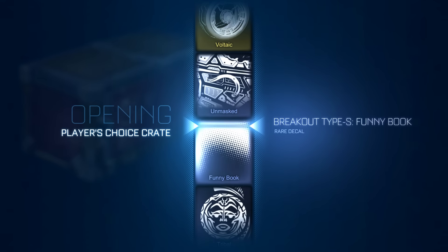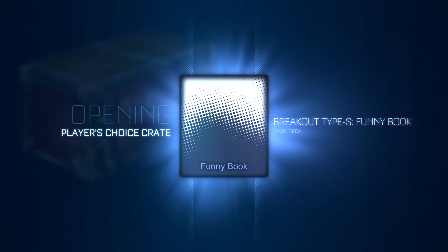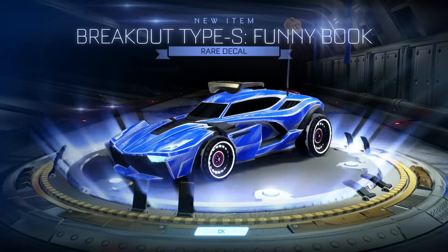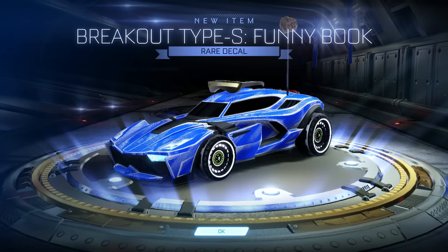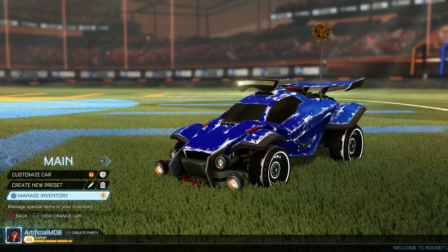A funny book — haha, very very funny. That's hilarious. Oh my days, the crate king reigns supreme. The funny book with the titanium white spirals looks really really sick to be fair, but we got lime voltaic wheels in a Player's Choice crate. That's absolutely insane — they're like 13-14 keys, and it was in a crate. That just makes it more epic.